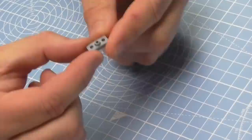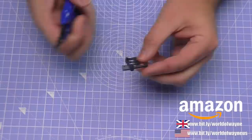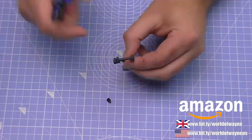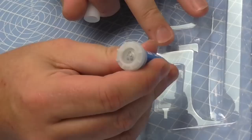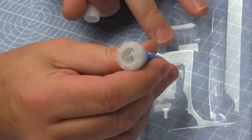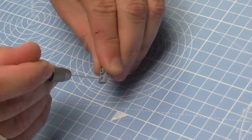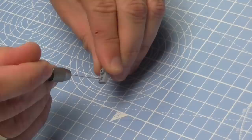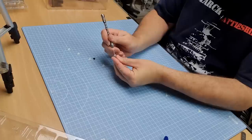We're going to start the first pack with the bow section. The first thing we need is the base plate for the warping winch. On this sprue we've got some capstan drums - cut these off with your sprue cutters. I like to use an old tray to store the glue in, and use my pin vice with a pin to apply just a little bit around the edge, then put the capstan drums in.